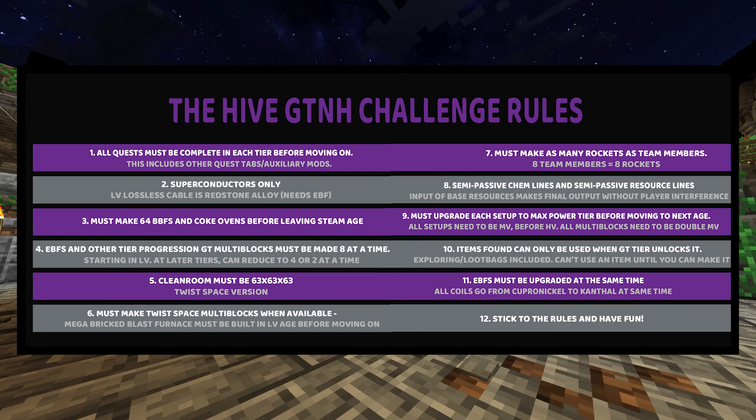Rule 10, and this is a big one: You cannot use items if they aren't able to be made in the tier you're in. This means that loot games, loot bags, and found items can't be used until you're able to make them yourself — stuff like the helicopter pack or the flight potion using a chicken trophy. You can't make that in MV, but if you get it from a loot bag, tough luck. You're going to have to wait.